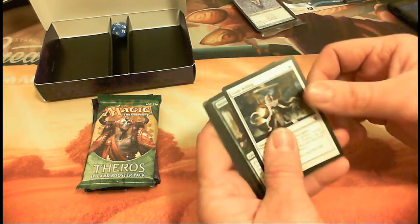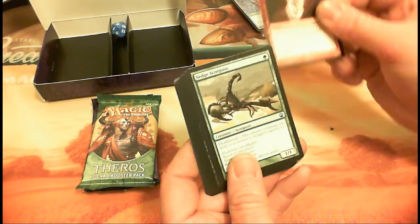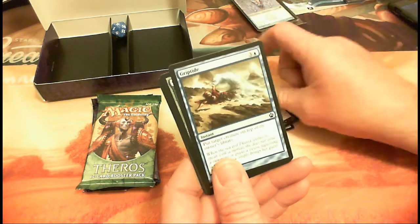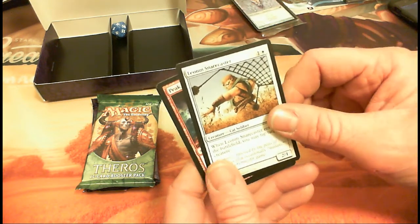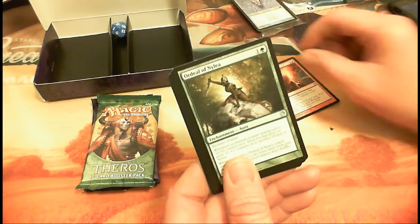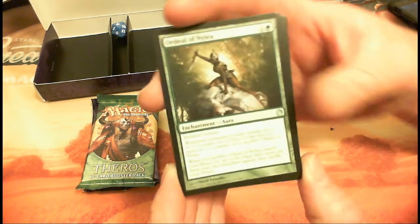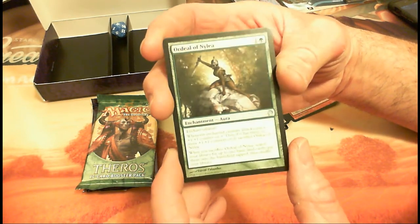Alright, Theros Pack 1: God's Willing, Messenger's Speed, Corsair... feels familiar from last week. Boulder Fall, Sedge Scorpion, Last Breath, Scourge Mark — pretty neat artwork, really bright red, might be a cool foil too. Griptide, Satyr Hedonist, Satyr Rambler, Voyain Ensnarer, Caster, and our first uncommon coming up is Peak Eruption. Ordeal of Nylea — another set of enchantment-type ordeal cards that I really love.